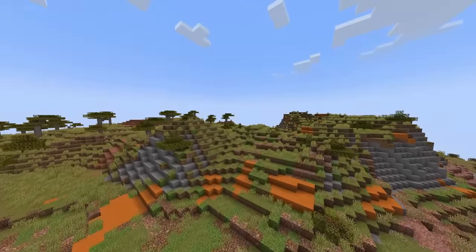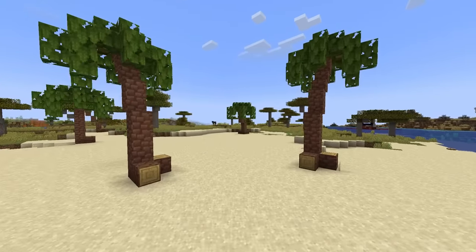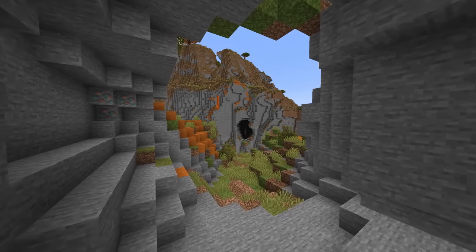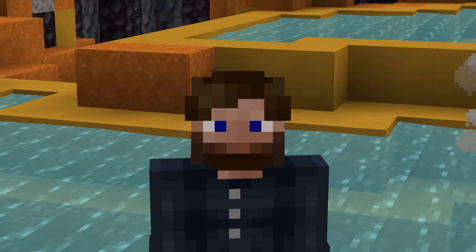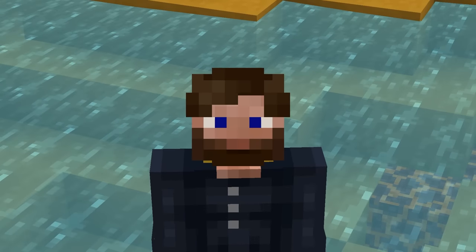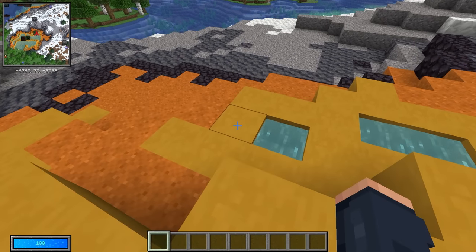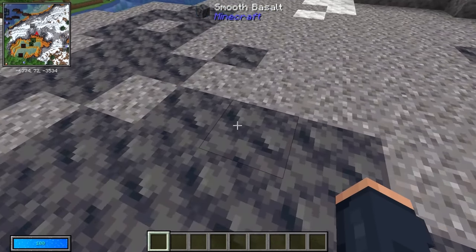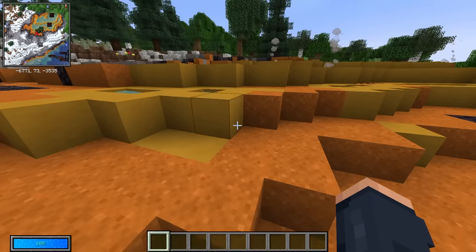When you first join your world you're going to notice the terrain is quite different from vanilla terrain. Terralith is in this mod pack and it gives you so much variety as far as biomes to explore. While you're on your journey trying to find a sweet spot to call home, you may find yourself wondering what you're looking at — to toggle it on, hit Numpad 1, go into your keybinds, and change that setting for Jade. It's really handy to be able to toggle that on and off so you can see what you're looking at.